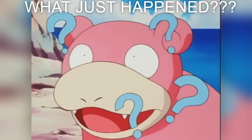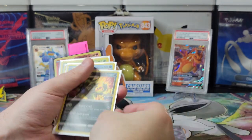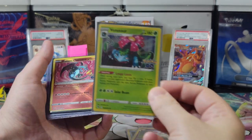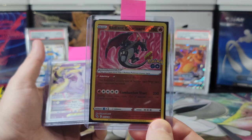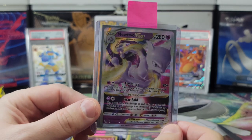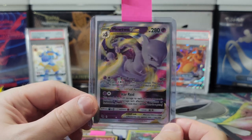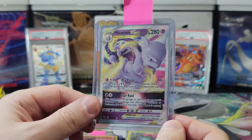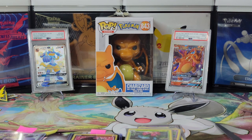Today we got a Mewtwo V, a Mewtwo V-Star, a T-Tar, a Lapras, a Sylveon, a Venusaur, another Radiant Charizard — look at that shine — and this Mewtwo V-Star that was stuck. We've been hearing about issues with the printing: the Ditto, because it's a sticker, is affecting other cards or printing on the wrong material — that might be what happened with this one. Either way, we hope you enjoyed today's video. Don't forget to hit that like button, comment, and subscribe. We'll see you all next time.